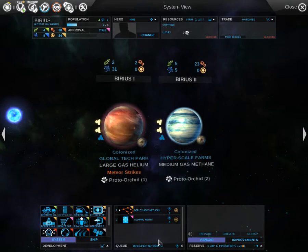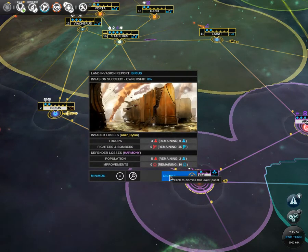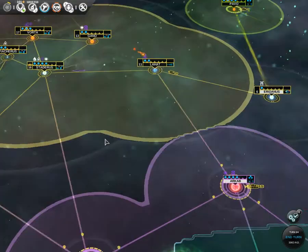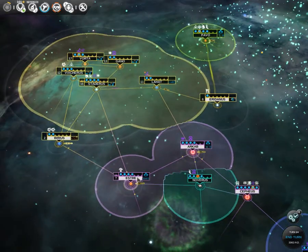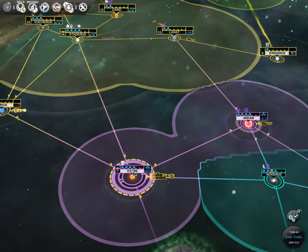I'll put on science, and firstly the development network. That network is so powerful because it's five turns no matter what the system has. So in five turns they'll start producing some dust for me, despite the Harmony building there which we'll be ready to remove.